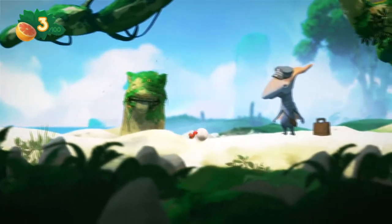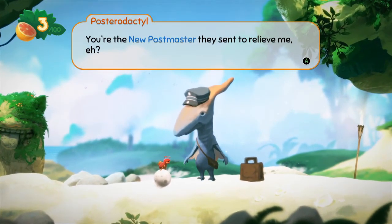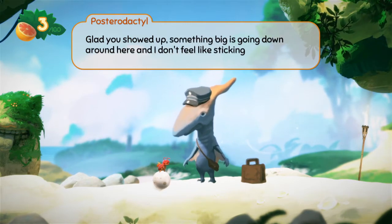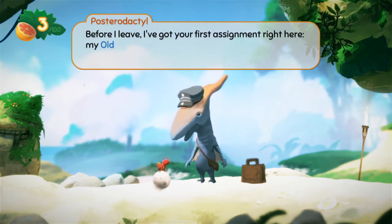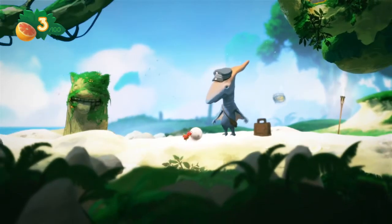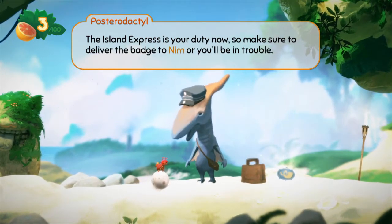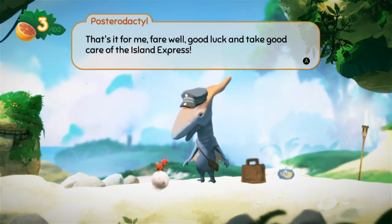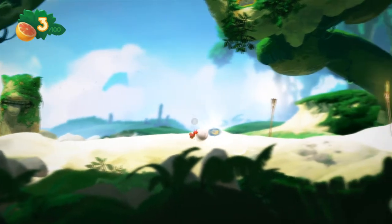I like this statue. Oh, we got a dude. Post-Tarodactyl: 'You're the new postmaster they sent to relieve me, eh? Glad you showed up. Something big is going down around here, and I don't feel like sticking around. Before I leave, I've got your first assignment right here — my old postal badge. Deliver it to Nim the Translator in the village.' And off goes our friend.